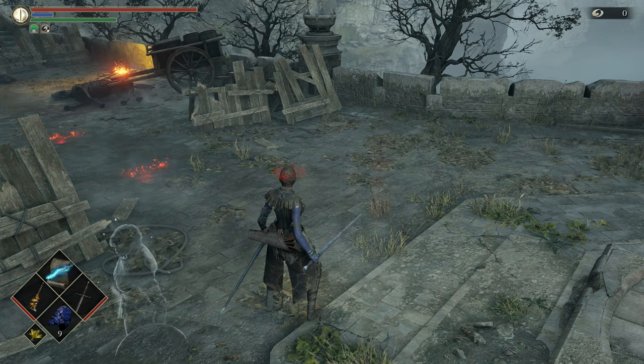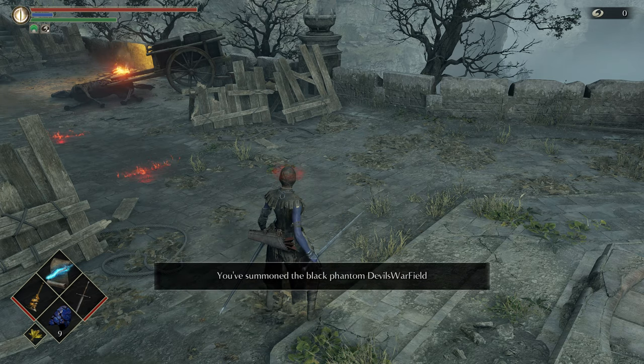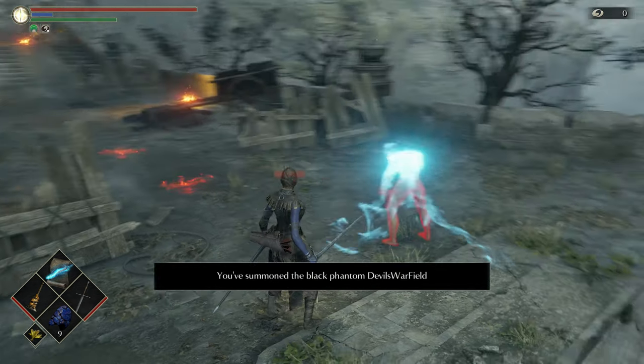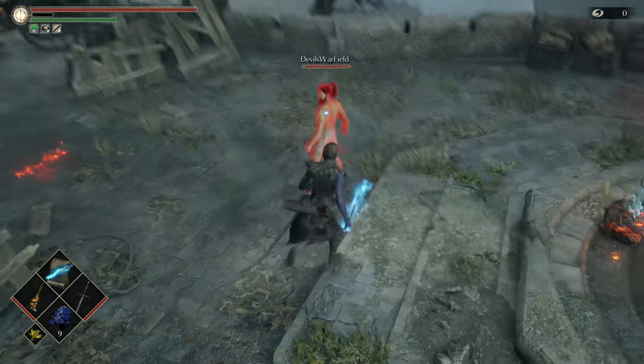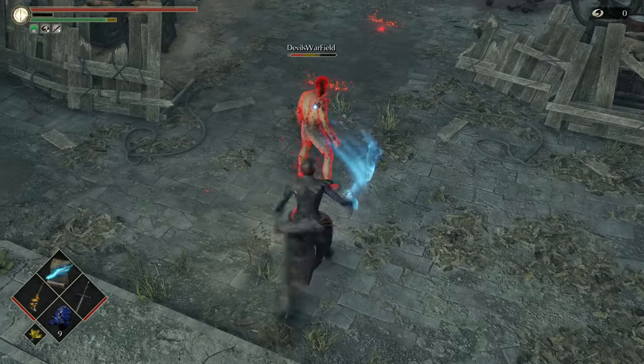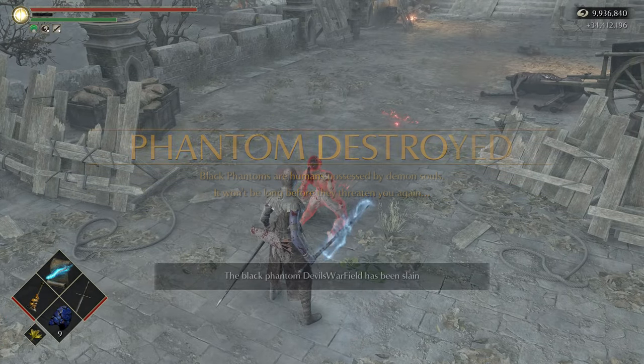After he kills you, you will level down — and that's the whole point of the glitch. The red eye stone is a duel wager: you wager your soul, so whoever dies will lose a soul level and the souls it costs to gain that level, and the other person will win them. That's why you're getting so many souls.